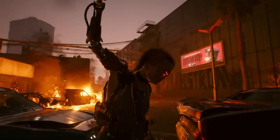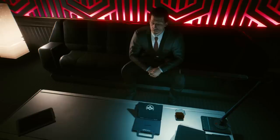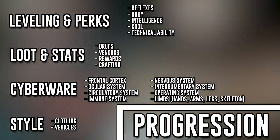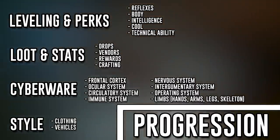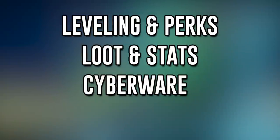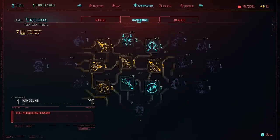First things first, let's take a look at how progression looks in Cyberpunk 2077. After all of the information I've gathered, I've realized that there are four main layers of progression, each with several subcategories that make things more complicated but also deeper when it comes to customization. This includes leveling and perks, loot and stats, cyberware implants, and finally style, which I'll explain a bit later in the video.